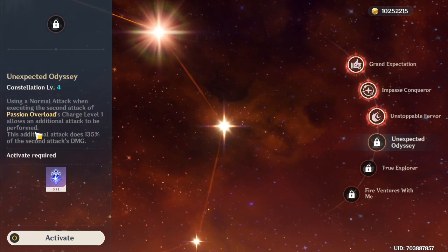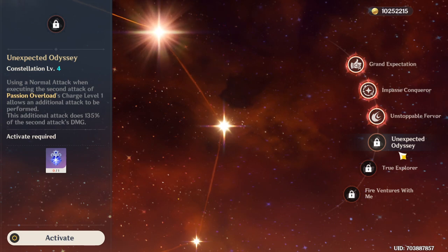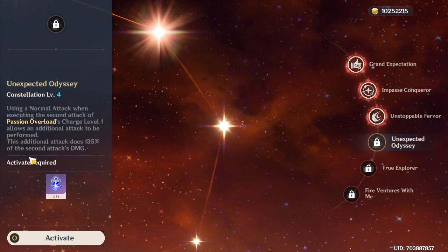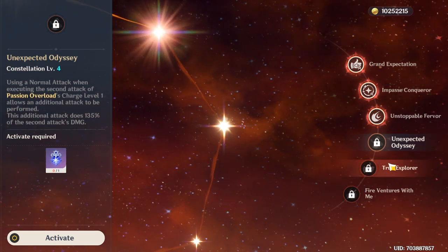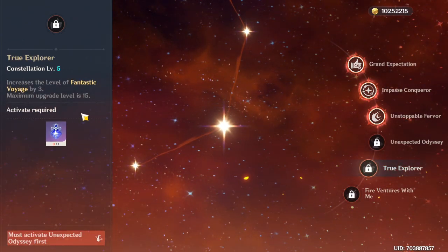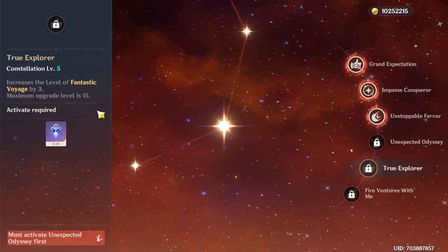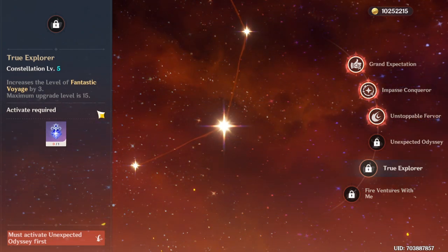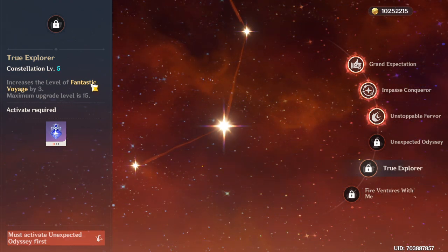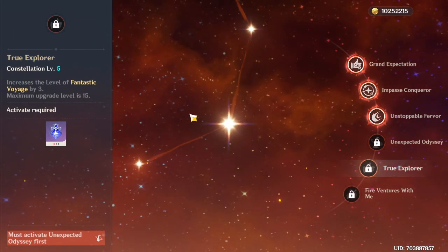C4 triggers something on normal attacks — you definitely don't need that since you won't be auto attacking with Bennett. C4 is a definite skip. C5 increases the level of your elemental burst, which is a very important part of his kit, so a three-level upgrade is pretty good — it increases your attack bonus and healing. I'm not sure I'd call it essential, but it's a very good constellation.